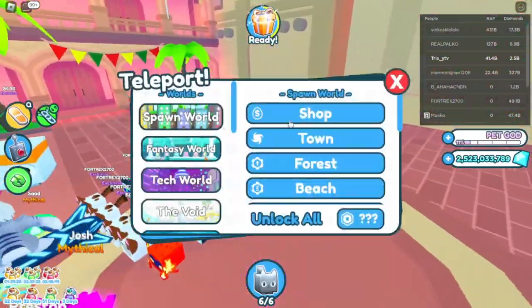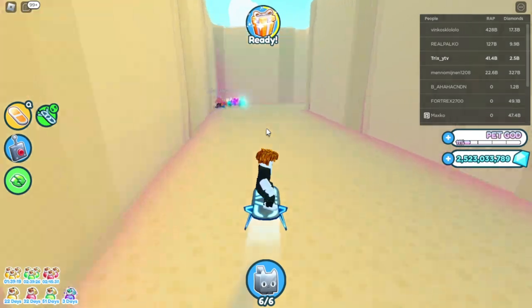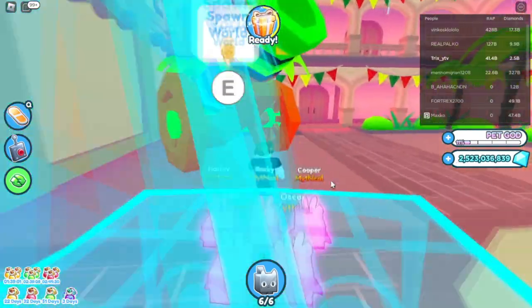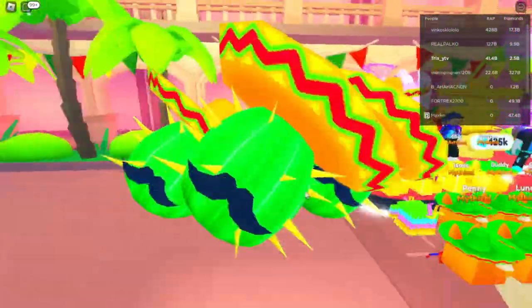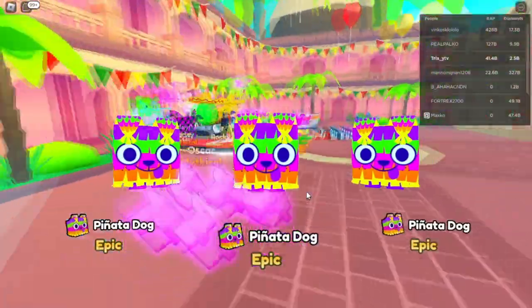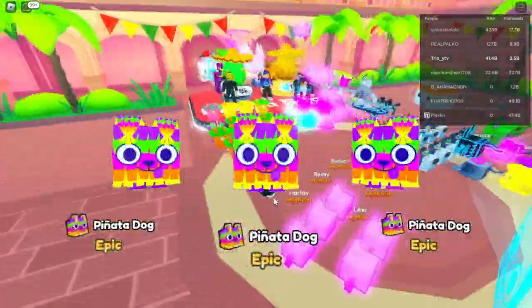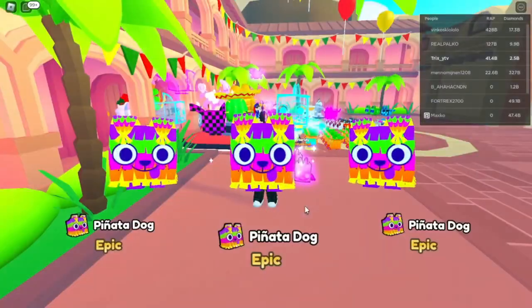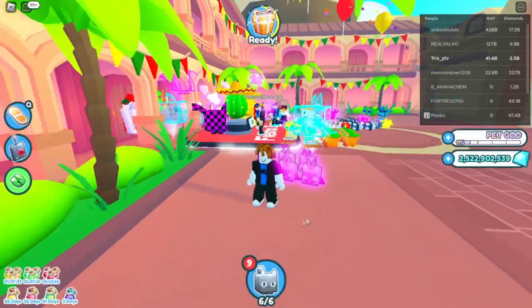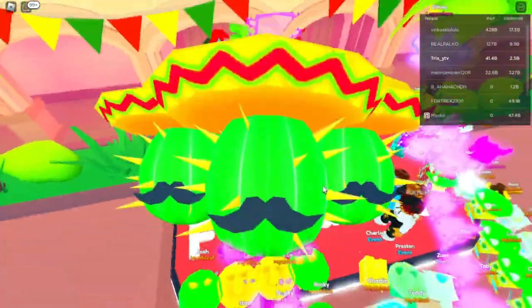There's a start right there — actually I'm a bit confused, there's no teleport here. This way goes to spawn. There are some eggs with a chance for a huge one — oh my god, that's expensive. But let's buy three. Pinata epic dog, okay great! Let's buy three more. Sombrero dog, okay!